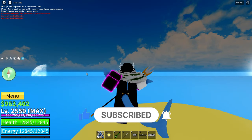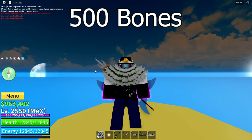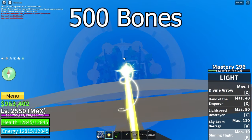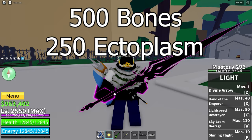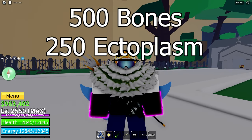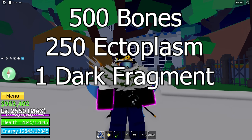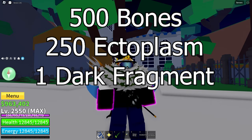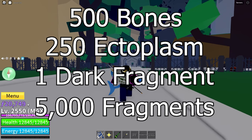So before you go and purchase Soul Guitar, you will need 500 bones, which you can get from Haunted Castle enemies all the way down here. 250 ectoplasm, which you can get from enemies in the Cursed Ship in the Second Sea. 1 dark fragment from the Darkbeard Raid Boss in the Second Sea, which you can spawn with a Fist of Darkness at the Dark Arena. And finally, 5,000 fragments.